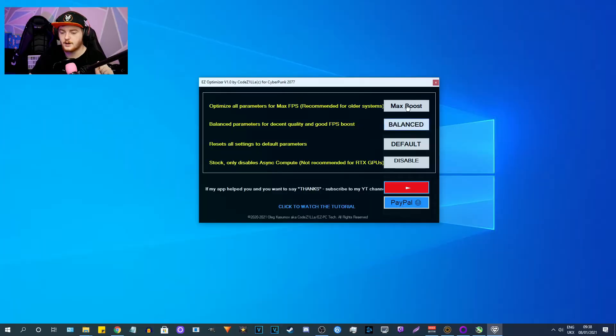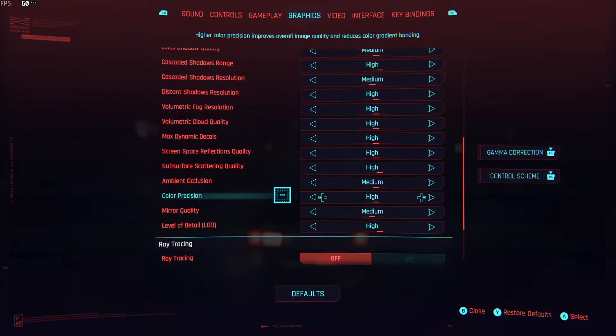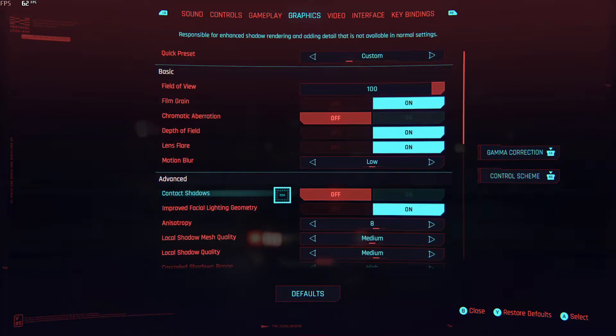So here's how I'm going to do this. I'm going to test Cyberpunk and run some benchmarks — first with the settings I already have, get the average FPS and stuff, and then we'll try the Max Boost and Balanced options to see if we can get improved FPS by simply clicking a button. Let's start Cyberpunk and test it with my default settings. Lots of mediums and highs here — these are just the settings I've figured from playing that have worked well for me.